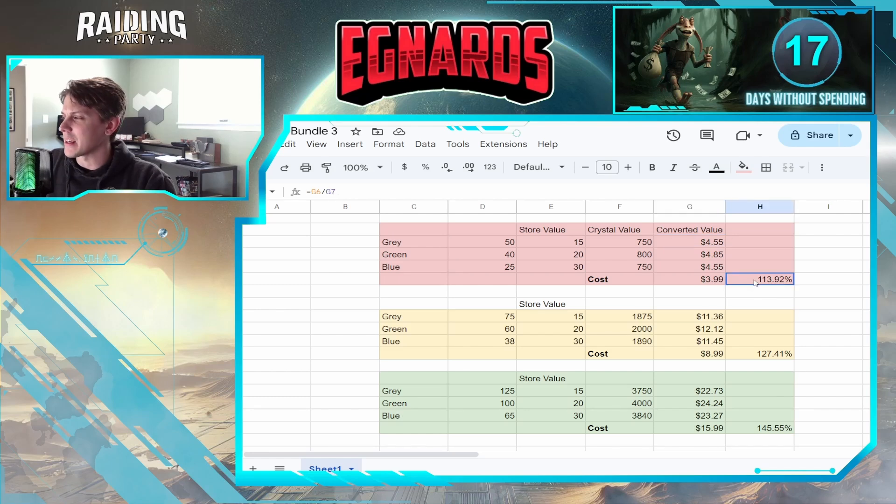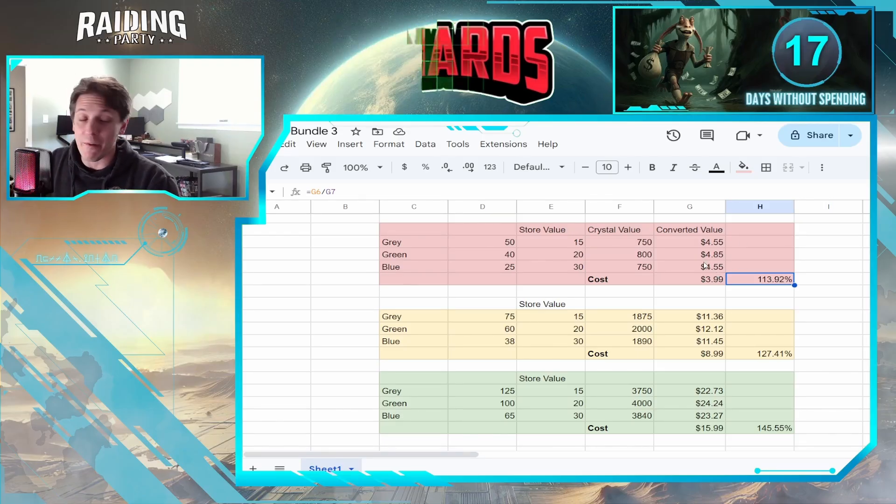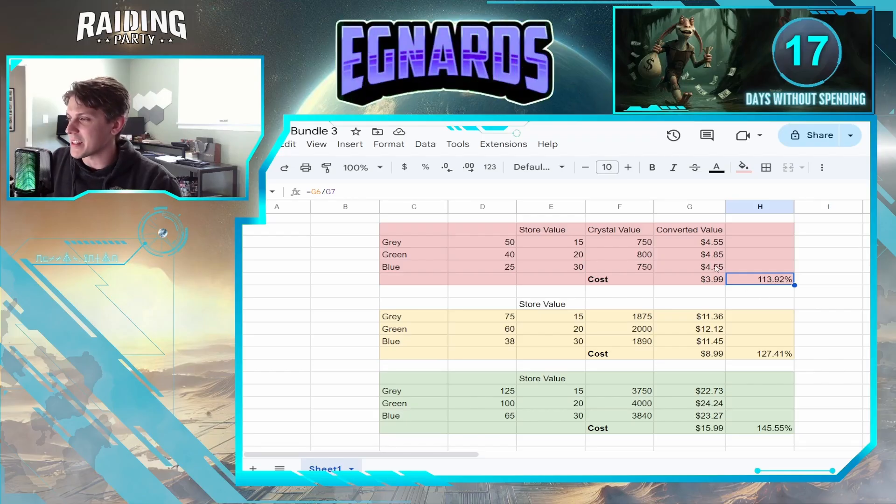That bottom-level bundle costs $3.99, and the converted value is roughly $4.55 to $4.85 — about 113 — so you're getting about 13 to 15 percent increased value buying these in the store. It's not a huge deal, but if you're a bargain shopper with five dollars to spend, great. This is based on buying blues; if you were to buy greens, you're looking at about 120, so about 14 to 20 percent increased value over the store.